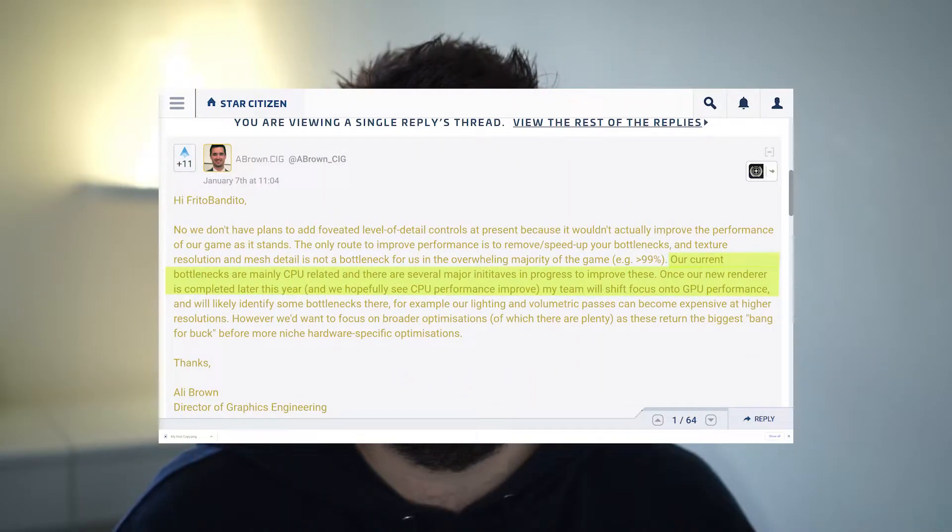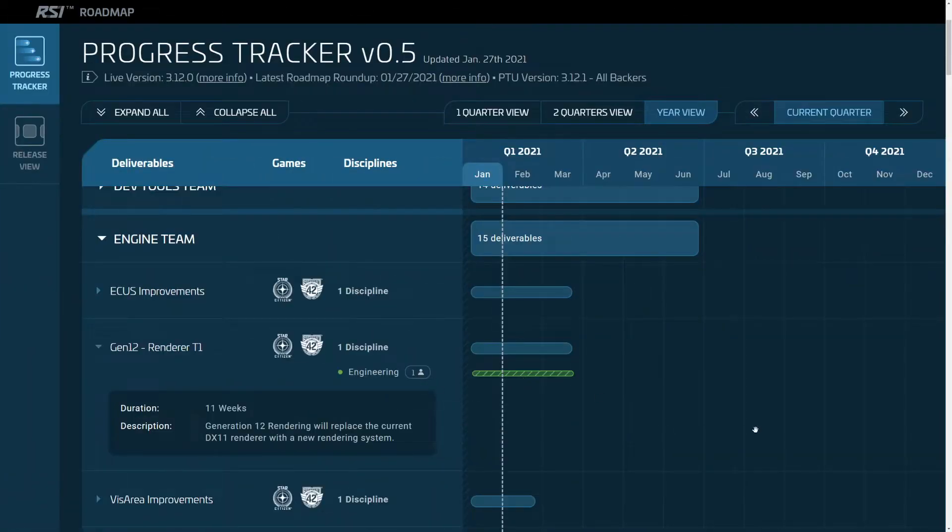First up, the Gen 12 renderer — and I'll keep it short and sweet. It's a graphics API. Most games now are using DX11, but more and more are using DX12 and Vulkan, which are lower-level APIs. They allow more control and reduce CPU overhead of the graphics API. So in theory, we're getting better performance as CIG move from DX11 — which is what CryEngine, or LumberYard, both basically the same thing, are using now — across to this next-gen Gen 12 renderer. As Ali Brown has said, we should see some removal of CPU bottlenecks. This is mainly about performance.